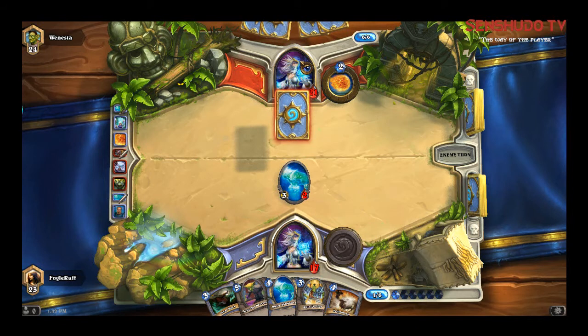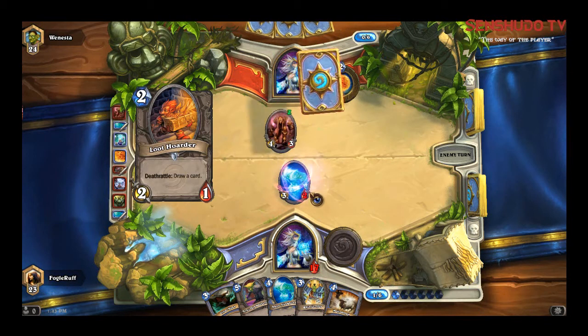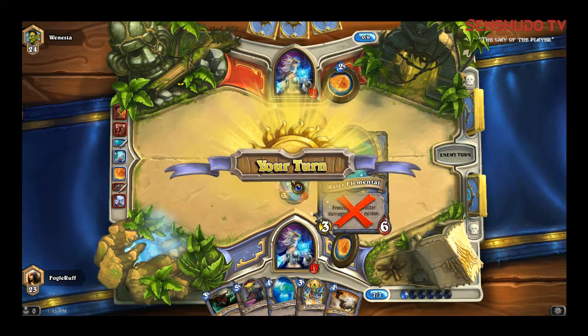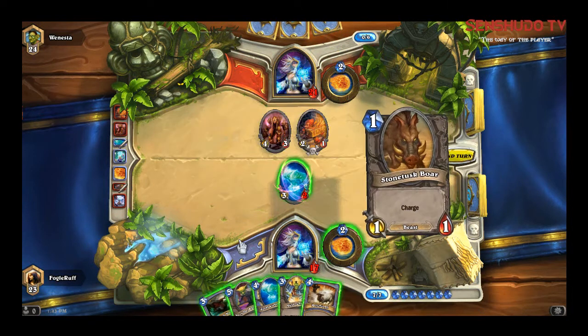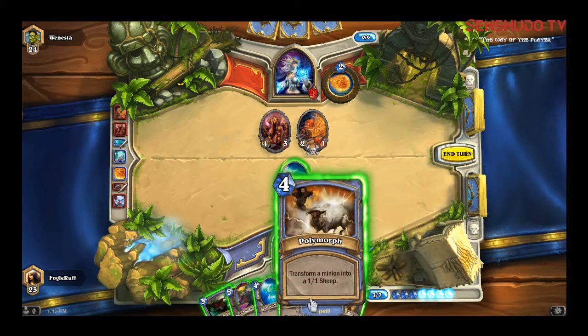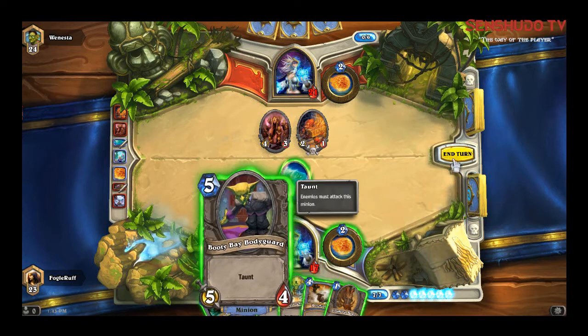I can't be asked to talk to him. I wish there was a chat bar down here somewhere so I could just talk to them normally — you can if you're playing friends. Silence the... you bastard. Okay, so I can't use his ability I don't think. So this one has Charge, he's in straight away. But what I'm going to use is level 5.